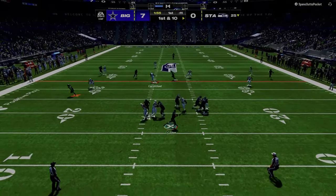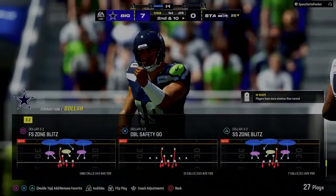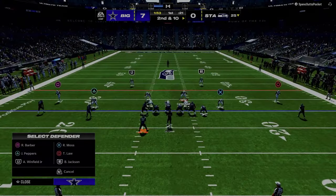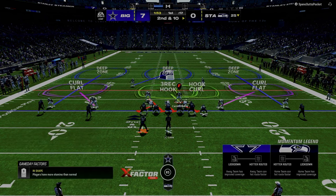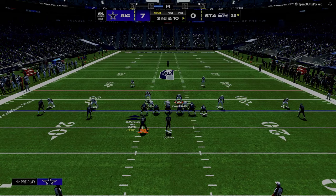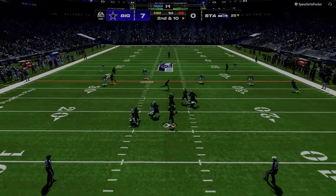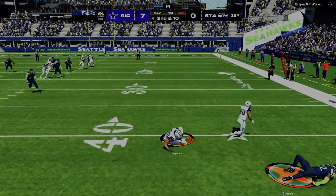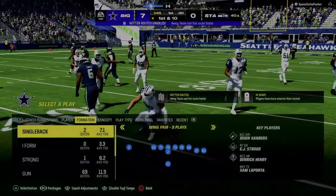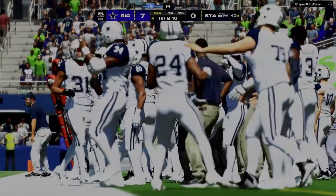Bill Walsh was famous for timing this with footwork. He essentially said: when you hit your back foot, you're looking for your primary receiver — as you're dropping back, you're scanning the defense. Once you hit that back foot and the primary isn't open, you step up and look to your alternate receiver. If the alternate isn't there, you step up again and look to either a scramble or your outlet receiver. You'd literally see when Joe Montana hit a certain point in his footwork, he would scramble upfield and buy time to make a read.